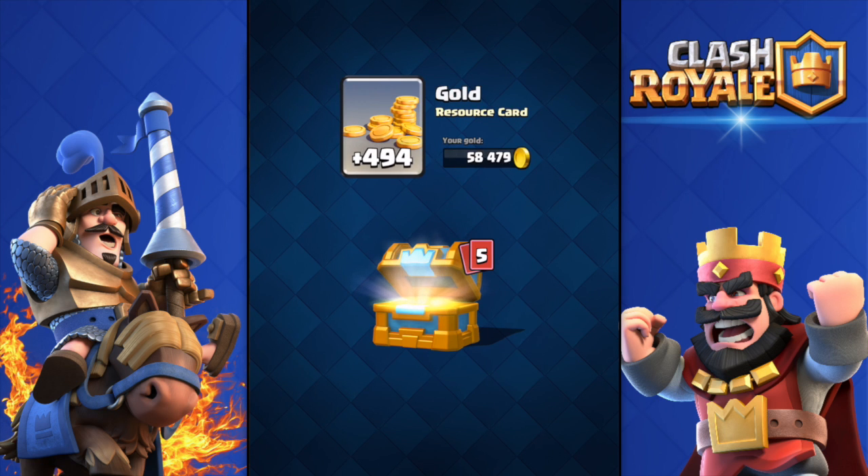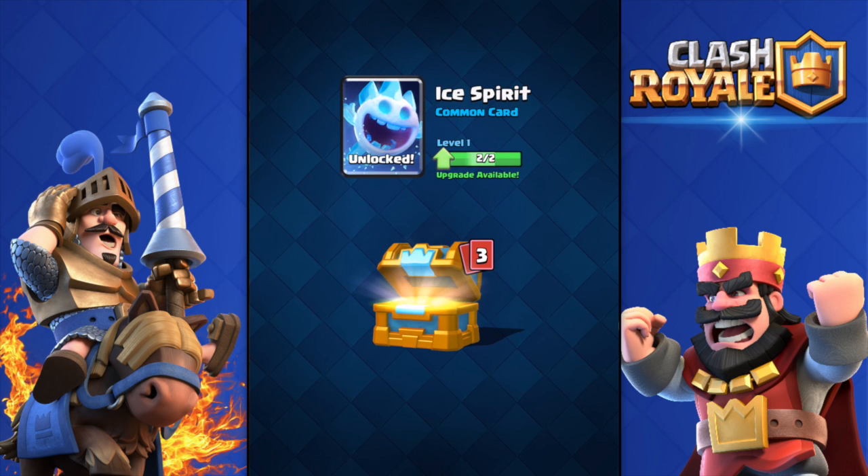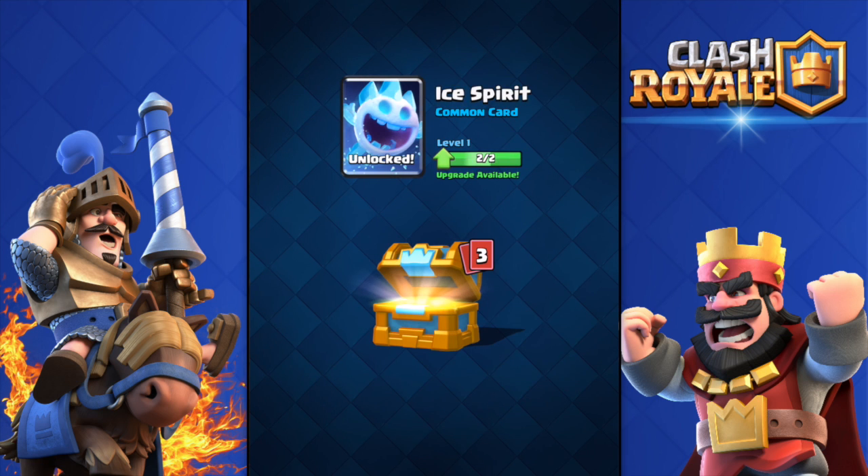Crown chest — come on, give me something good. Crown chests are dope. 500 gold, two gems — Ice Spirit, there we go! Holy shit, amazing! Screenshot that. Ice Spirit — we got the new card already, and two of them! I'm gonna upgrade that. 24 Minions. If I get a legendary I'll freak out.